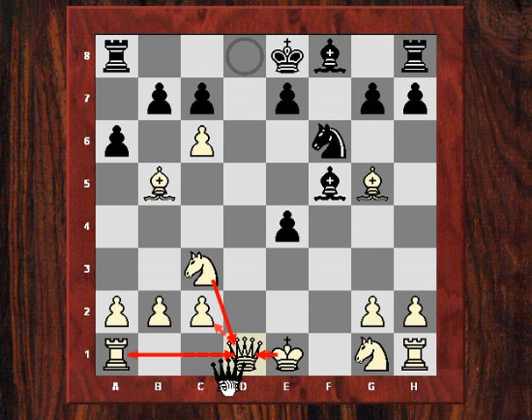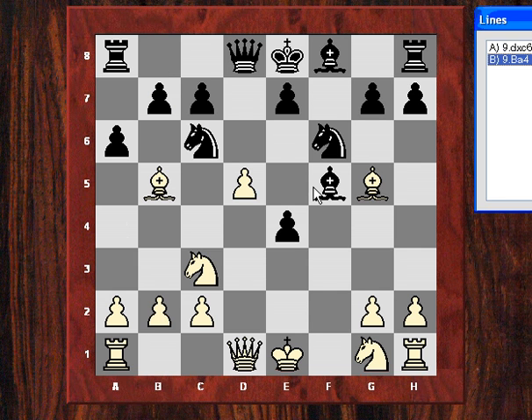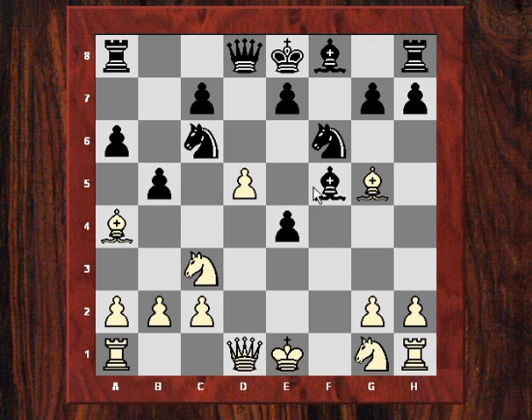Taking dxc is maybe okay for black, because after takes, queen takes, takes here, a-takes, c-takes, Rb7 — black is probably going to end up being better if I'm not careful. So actually I found something more interesting: I played just Be4, and after b5 I snapped off the pawn with Nxb5.